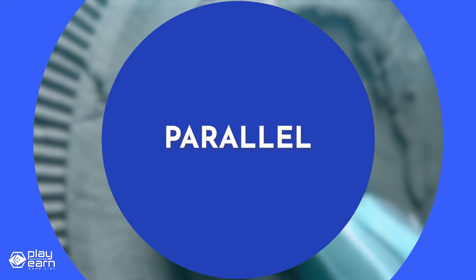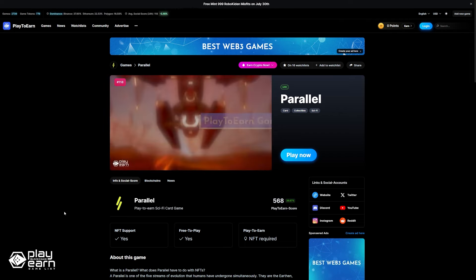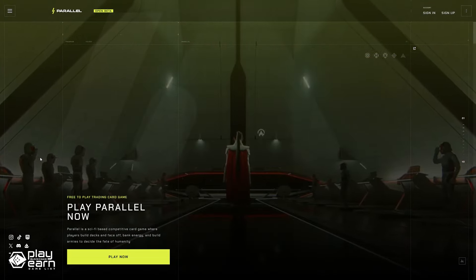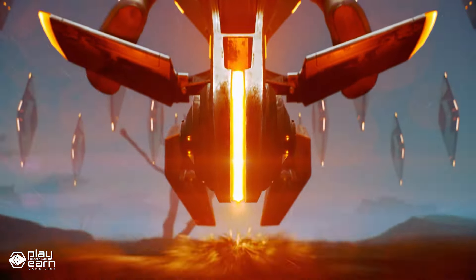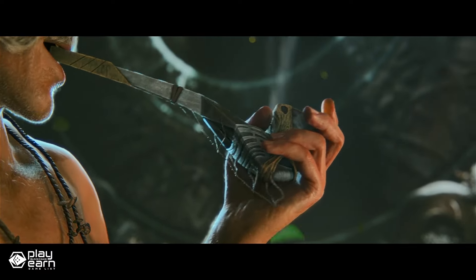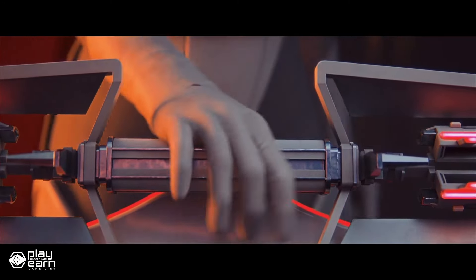The next game on our list is Parallel. Parallel is a collectible sci-fi card game being built on Ethereum and Base. It is a sci-fi franchise and trading card game empowering collectors to truly own their cards and other game items. The game has a rich lore and story revealed through comics, avatars, terminals, and companions. Players can explore the different factions, planets, and characters that shape the parallel universe. You can choose from five parallel civilizations — the Earthen, the Agincourt, the Markolian, the Kathari, and the Shroud — and help fight for your home.